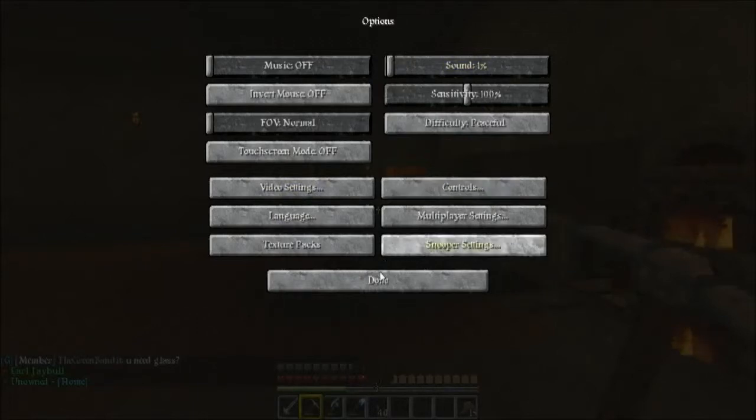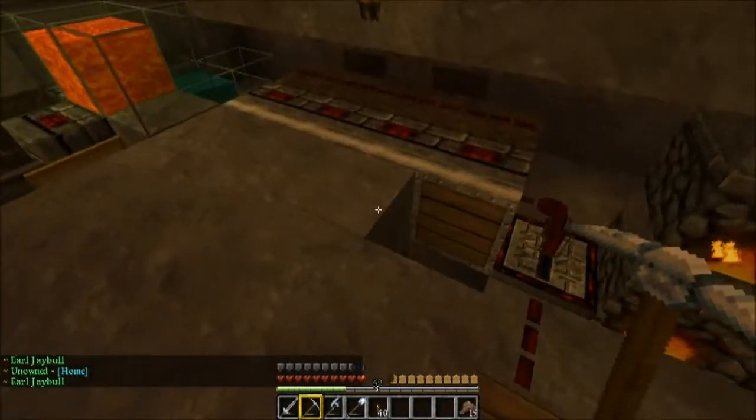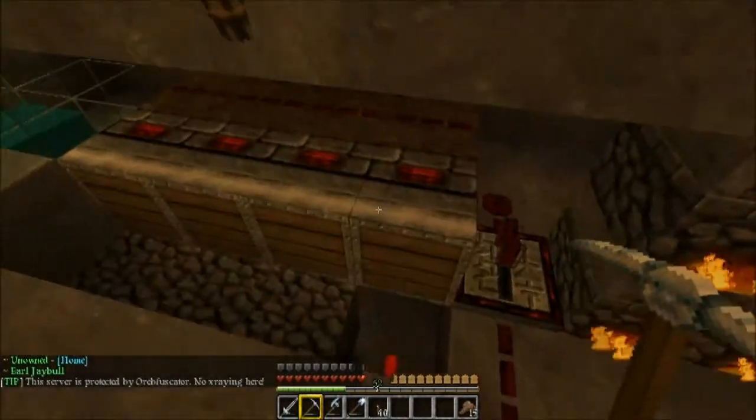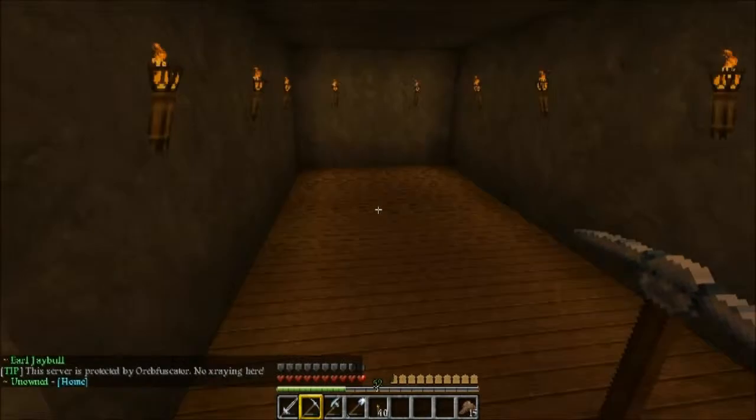I'll just turn it down so you guys can still hear me. You can see that the pistons push it out and then when it hits this redstone torch, these pistons activate and it pushes it along. So this will go all the way down to the end of the room there.